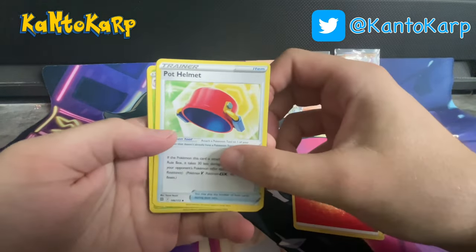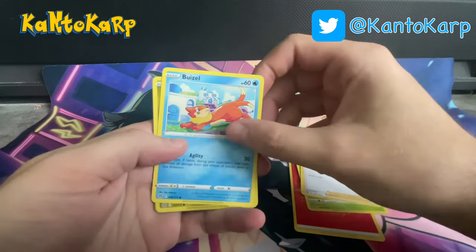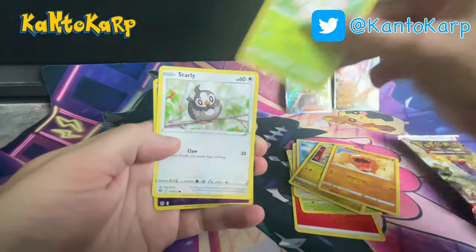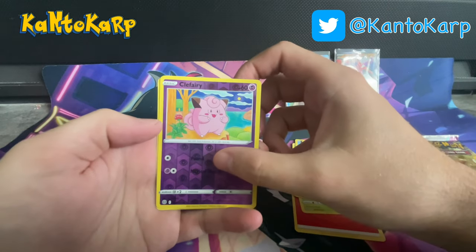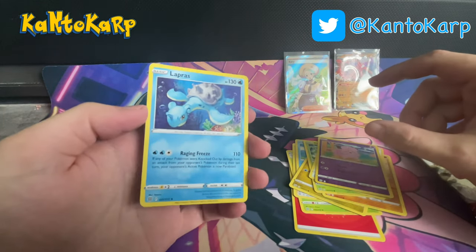Fire Energy. Pot Helmet, Exeggutor, Frenzy Plant Galarian, Giratina, Gible, Fletchling, Acrobatics, Starly, Reverse Clefairy. And a Non-Holo Lapras — still a cool looking card though.